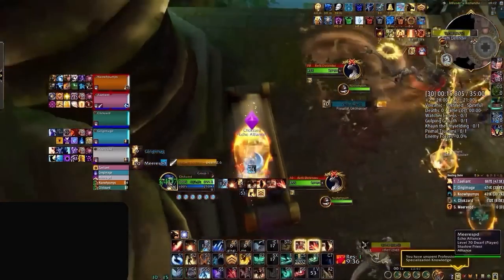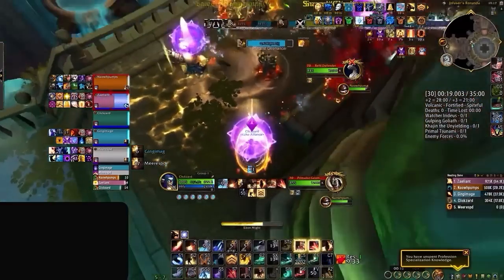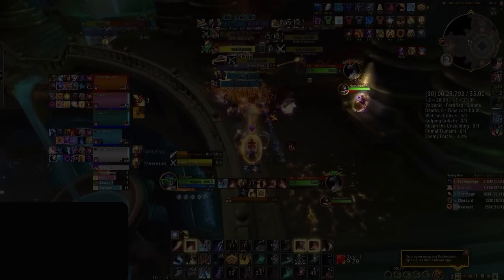Since this was Volcanic, and our evoker needed to help out with mob control and Breath of Eons, you can see him leave the safety of the bench while our shadow priest continues to stand there channeling out big damage. If you don't have much mob control to contribute on these pulls and are playing a ranged DPS, it is probably safe to stand up top.